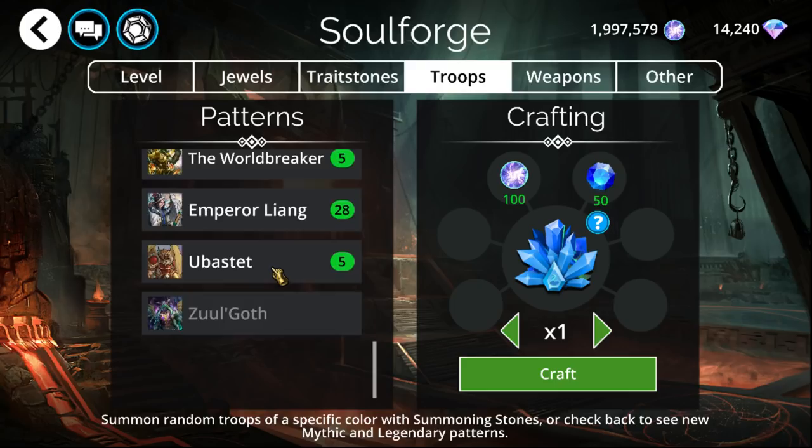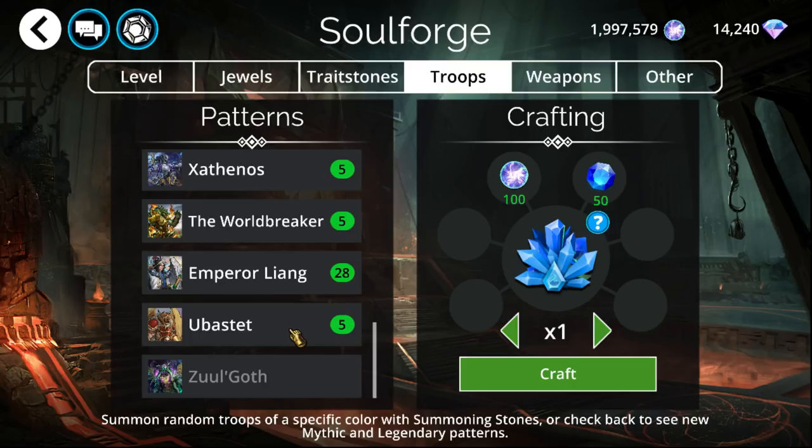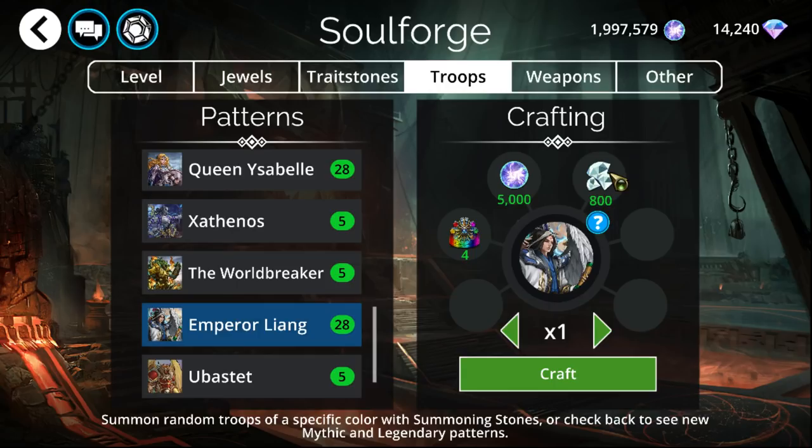These go on rotation, so every single one in the game will go into the Soulforge before another one goes for a second time. As far as costs, a Legendary costs 800 diamonds, 5,000 souls, and 4 Celestials — the main thing of course being the diamonds. With Mythics, it is basically the same thing, just about 5 times as much: 4,000 diamonds, 20,000 souls, and 10 Celestials.